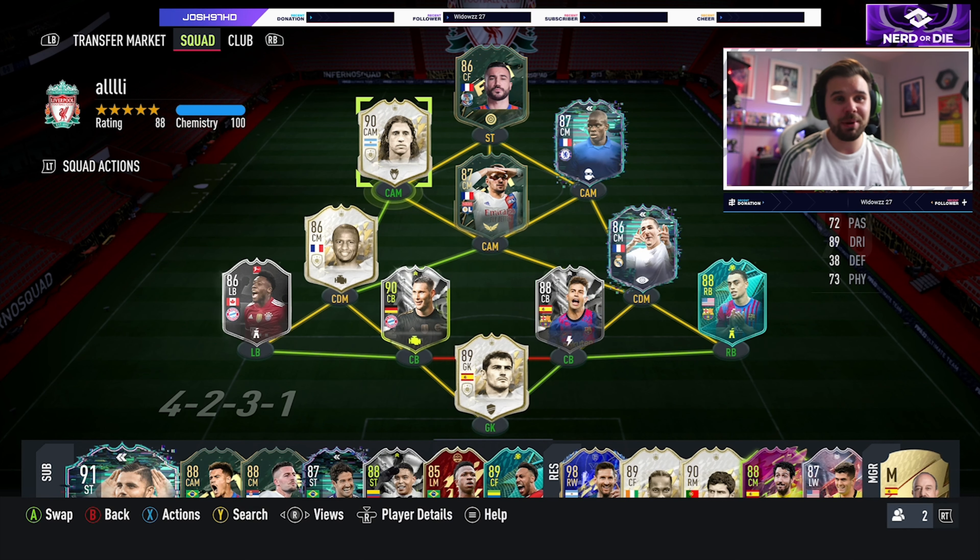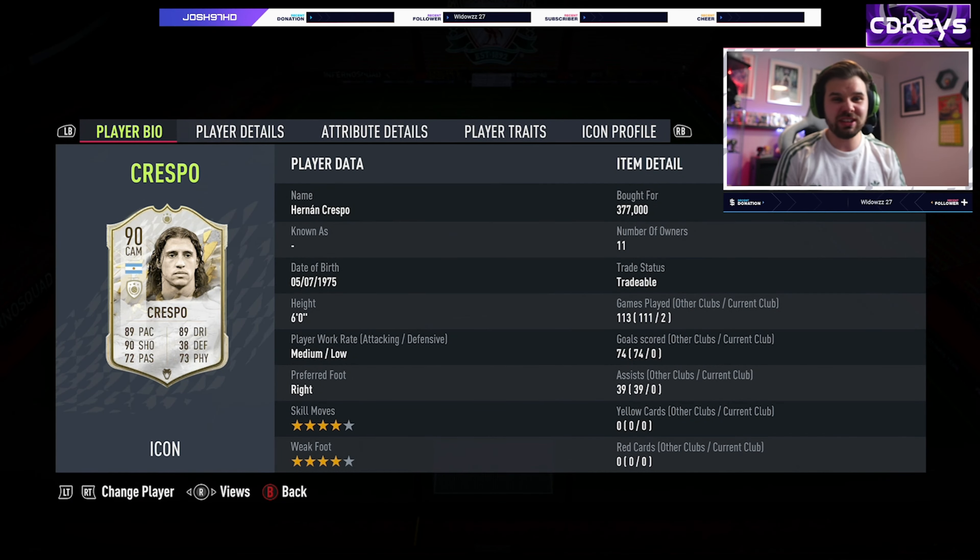Today we've got Crespo Prime Icon. Looks pretty good, but he does have some concerning stats. He's 377k — that's what I picked him up for. And you can get some hella cards for that price: Neymar, Ronaldo, Messi. Is this man worth it? That's what we're here to find out.